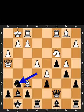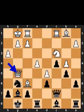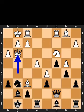Black plays knight to g6. White plays queen to g5. Black plays pawn to h6. White plays queen to g3.